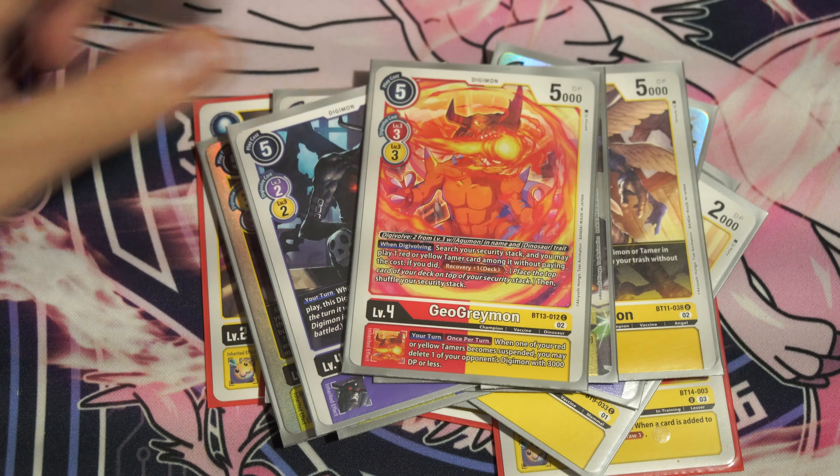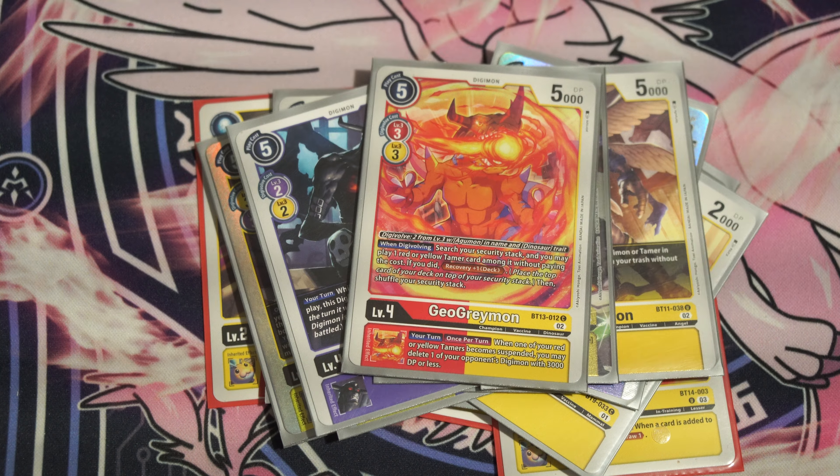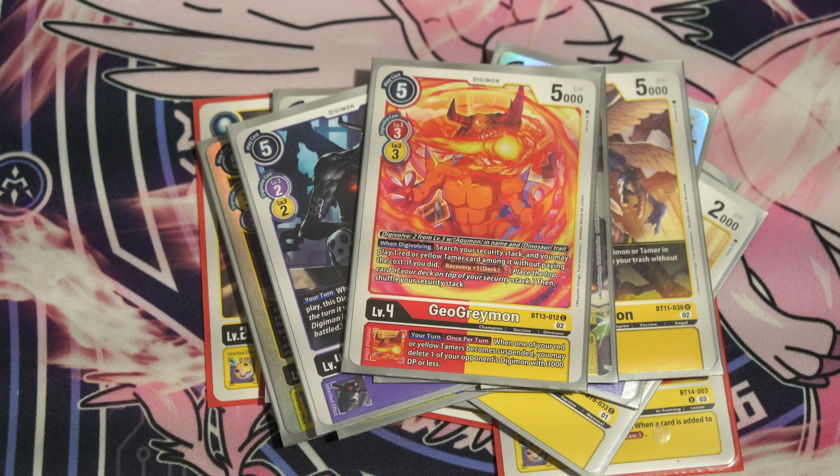The last champion we play is one copy of GeoGreymon, as it is limited — and it's limited for good reason. Playing a tamer from security is pretty strong. So just eight champions: four of them being Patamon, four of them being other cool cards.